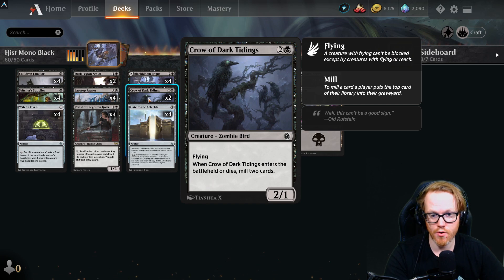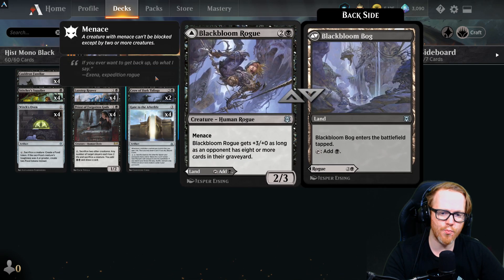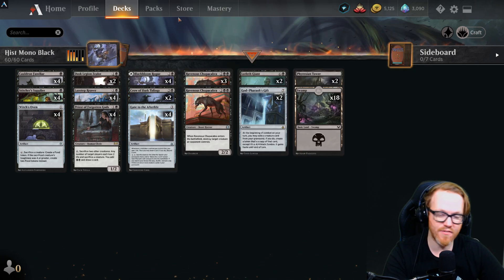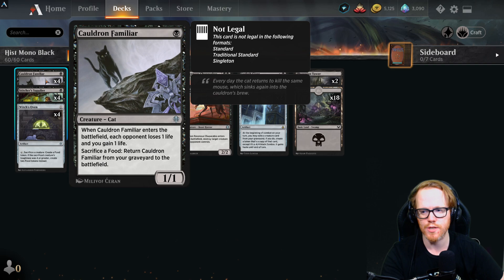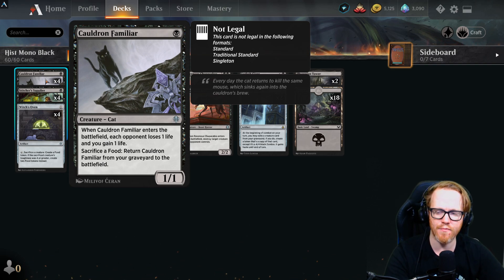Crow of Dark Titans is a bird that mills two cards when it enters or dies. Blackbloom Rogue gets +3/+0 if our opponent has eight or more cards in their graveyard, and can be played as a land if needed. Cauldron Familiar — a very notorious card — enters and each opponent loses one life while we gain one. Combined with Witch's Oven, we sacrifice it and bring it back repeatedly for recurring life drain.